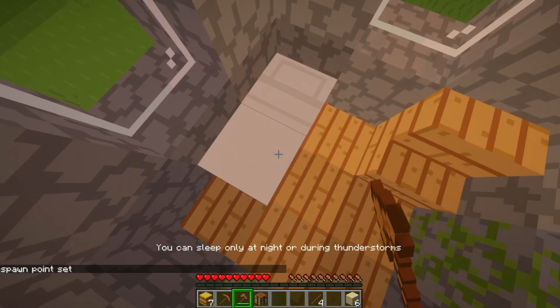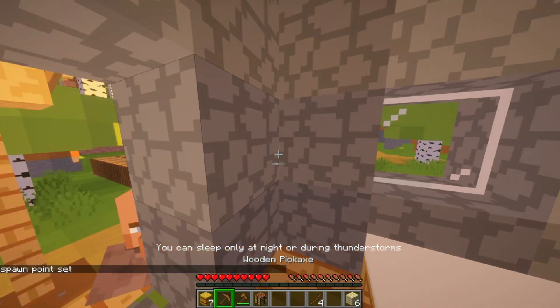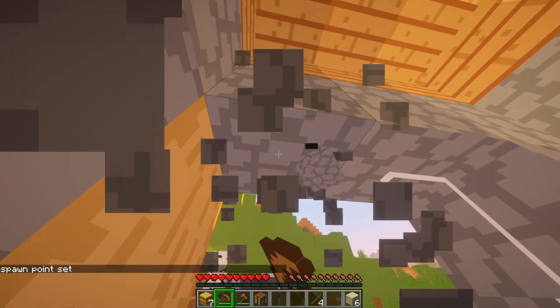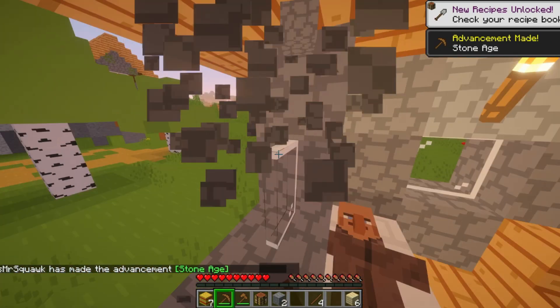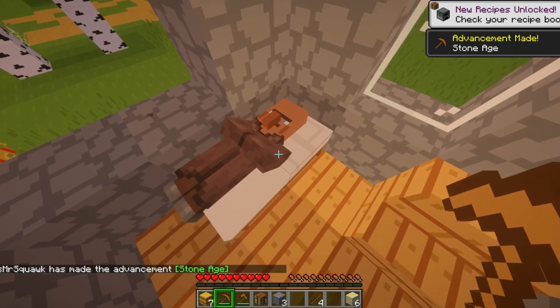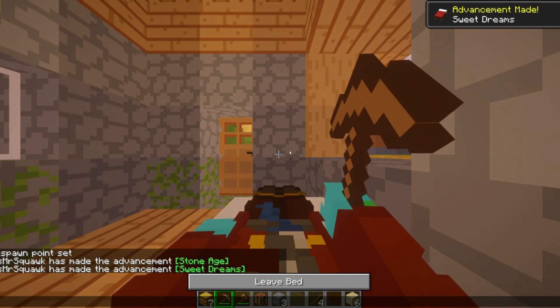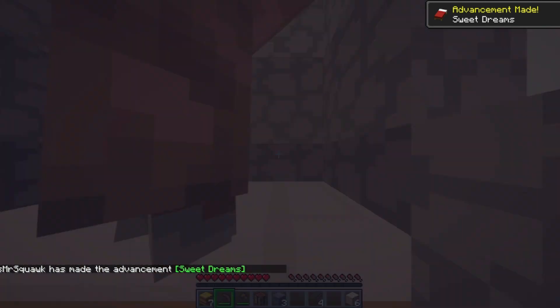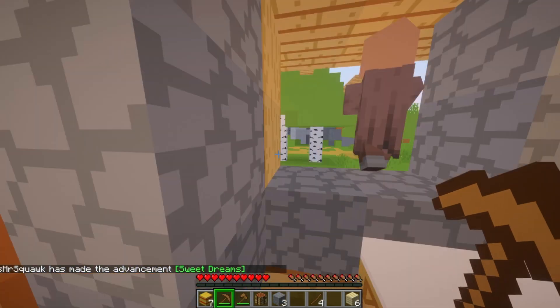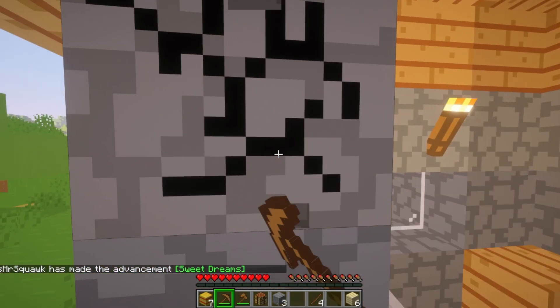For now I want to get ready to sleep. What's this? This is cobblestone, right? Yeah, it's cobblestone. Thank you villager. Oh look, the advancements even look a bit animated as well — the bed advancement for what I just got.